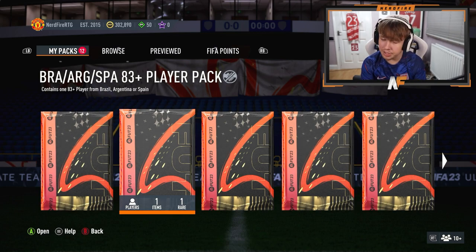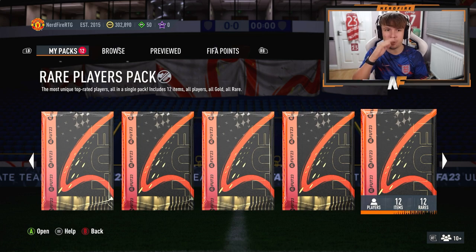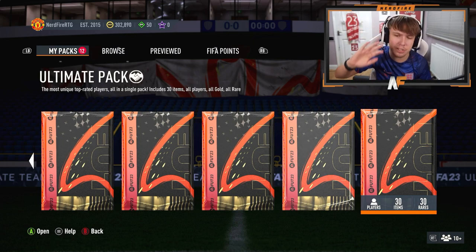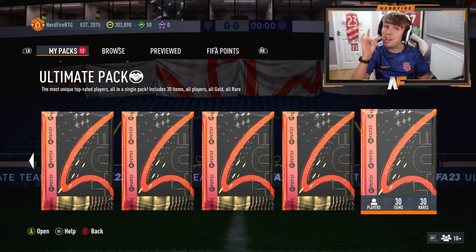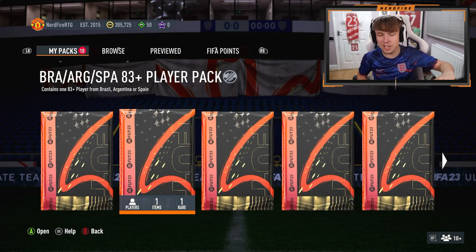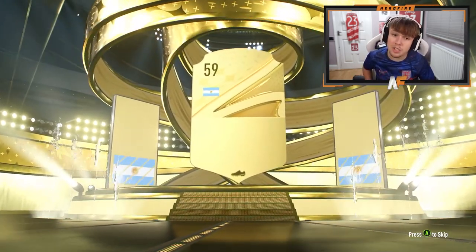We've got the 100k, the 83 plus Brazil/Argentina/Spain pack, and rare gold packs. We've also got 250k — sorry, 450k, 550k, 650k packs and two ultimate packs. Surely we can see at least a Path to Glory and maybe another World Cup hero. Up first we're going for the 83 plus Brazil/Argentina/Spain — I'm assuming it's going to be Spanish, but actually it's going to be Argentinian.